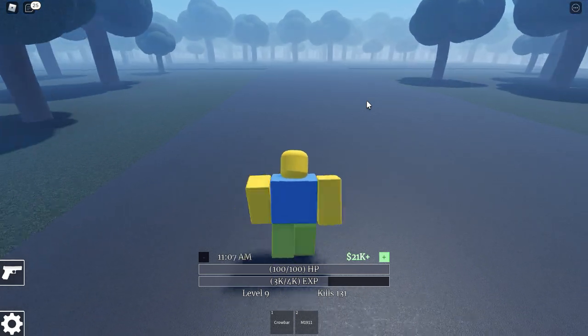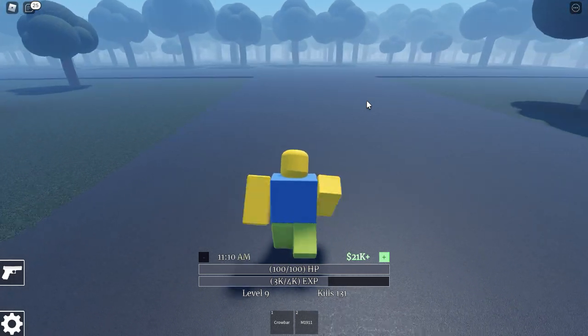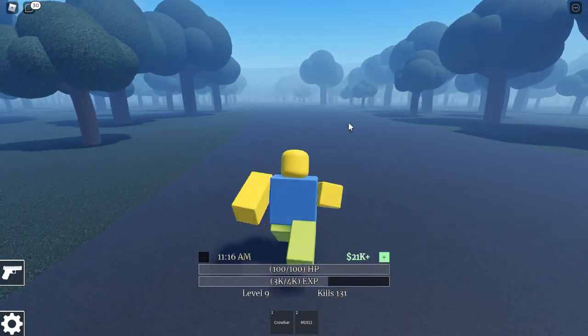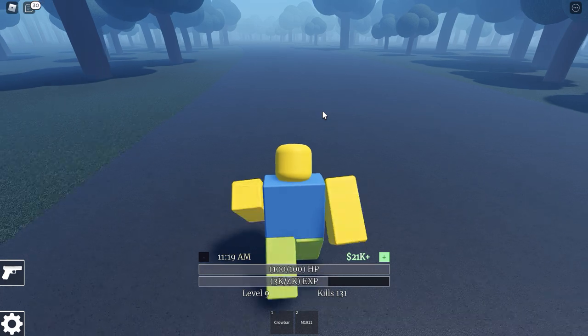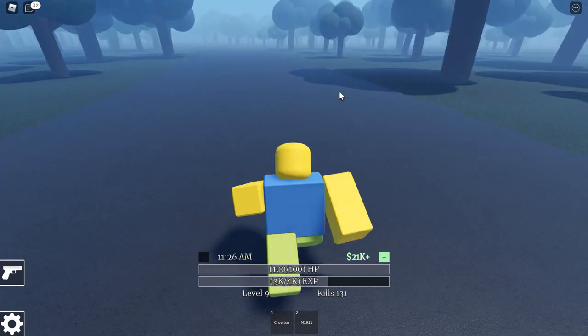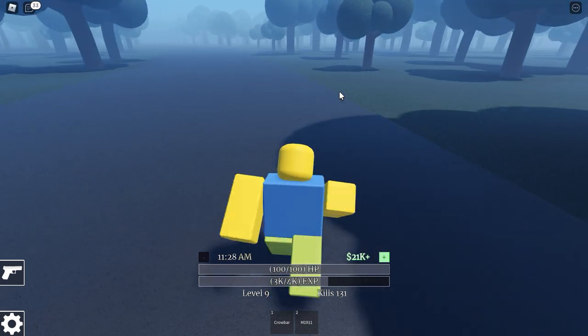We're going to go left, like I said earlier. Going right takes us into town, and we're not going to the town. We're going to take a left and continue our walk in the countryside. Keep going this way and we'll eventually come across something — just keep moving.